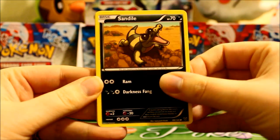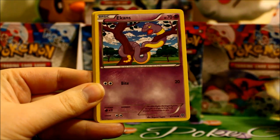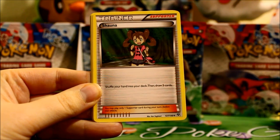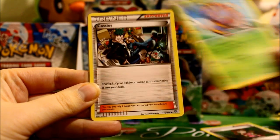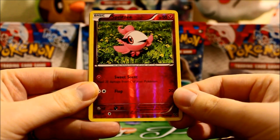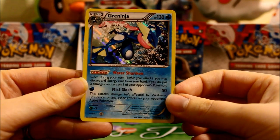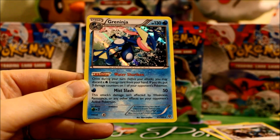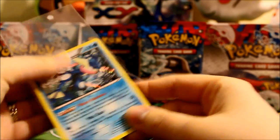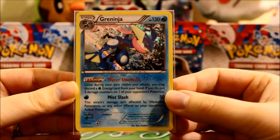We have Sandile. Diglett. Tayla. Ekins. Lillipup. Shawna. Volbi. Cassius. A Reverse Spritzy. And another holo, thankfully — it is a Greninja. Beautiful. I love that holo pattern, looks like a wave is coming at them. And we only have three packs left on this side.